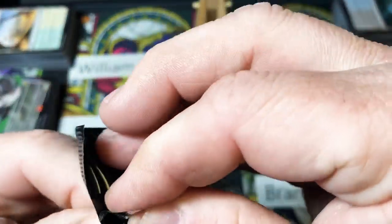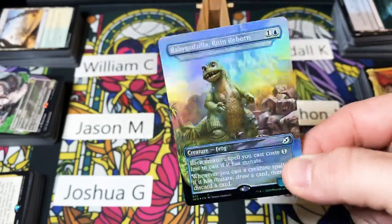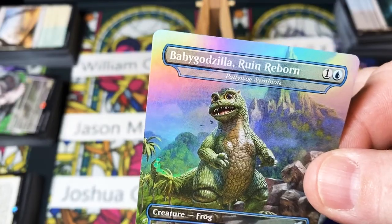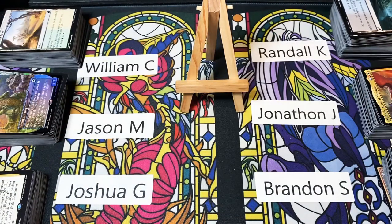We're just gonna open the topper and see who it is. Baby Godzilla — heck yeah! He's my favorite little guy. So that's going over here to Jason. I appreciate you guys stopping by again. If you guys want to grab some Ikoria for yourself, check out the Amazon links below. If you want to get in on some of these breaks, it's just in the Facebook group — check it out. I'm gonna start trying to run some more of these so more people have the opportunity to get in. You guys have yourself a good day.